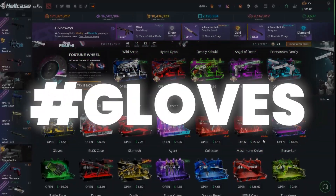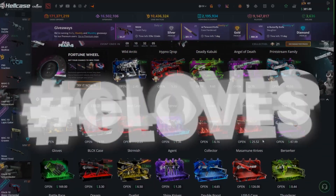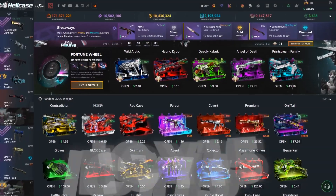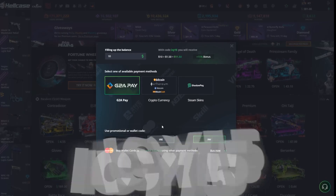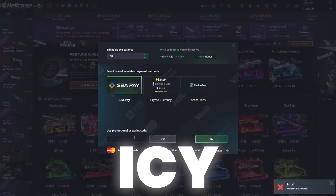If you would like to win an extra 15% to your deposit, use the code IC15 by clicking the plus in the top right corner and put in IC15. And if you would like some free balance to open your first case, use code IC.